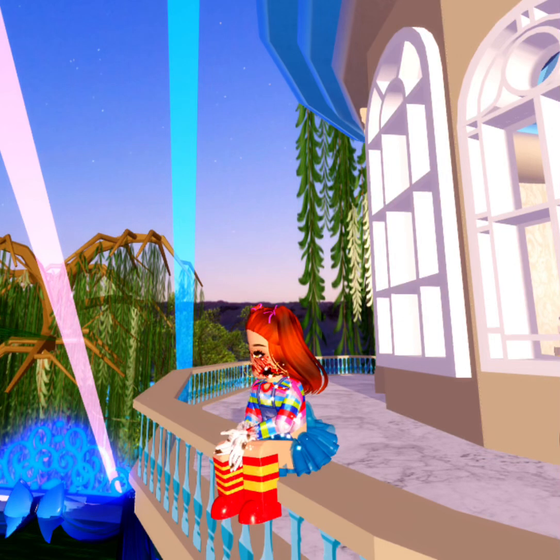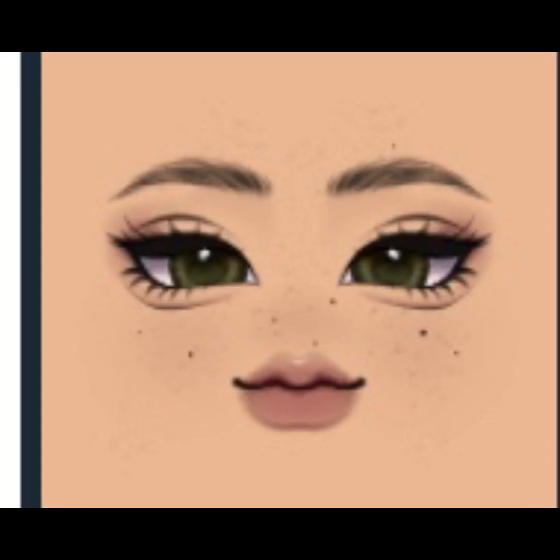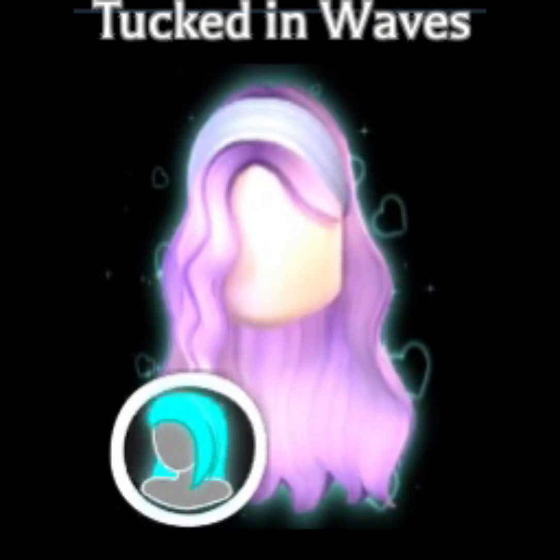Hi guys, if you're watching this you're most likely new to Royal High. Here are seven outfits for new players. For a realistic or semi-realistic look, you will need these shirt and pants, this accessory which can be obtained by going to Sunset Island, with these colors, this face, and this hair. This color for the hair should get you this outfit.